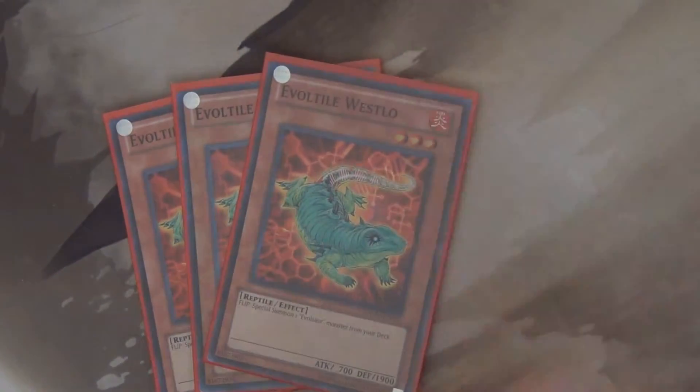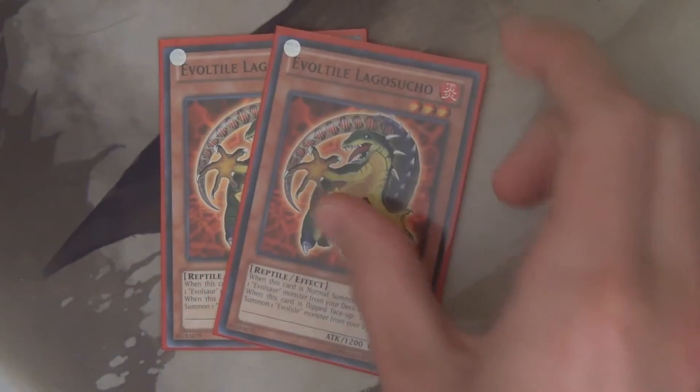We're going to start off with three Evoltile Westlos. These are the main guys. When they're flipped up, you can special summon Evolvesaur from your deck — kind of the main engine, big beefy defense. Evoltile Najasho has a cool effect where when he's tributed, you can special summon one. Combos off nicely.